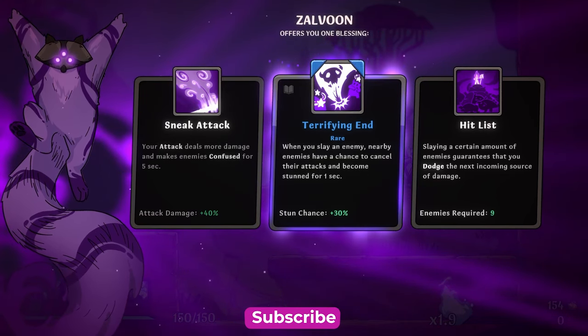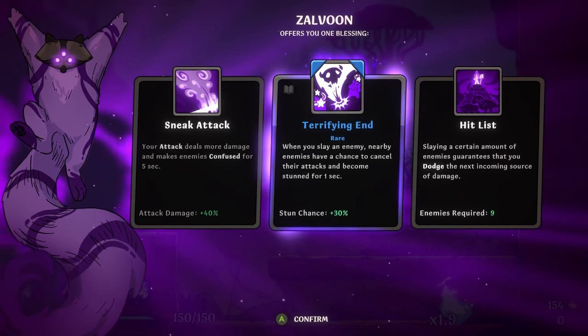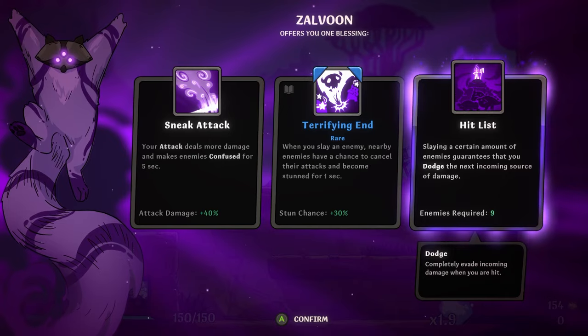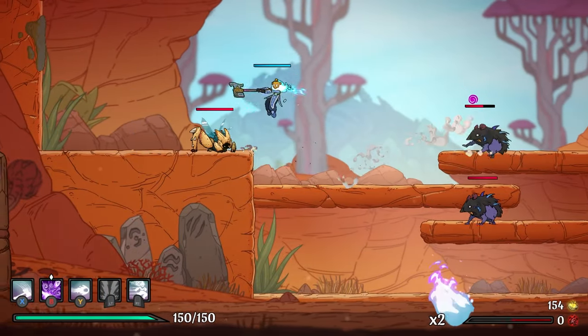I want to see those changes for myself instead of just deciding based on what other people say. Whenever you slay an enemy, they have a chance to become terrified. Slay a certain amount of enemies, guaranteed dodge. I like the dodge, to be honest. Having some sort of defensive ability in this game is just kind of a good idea.